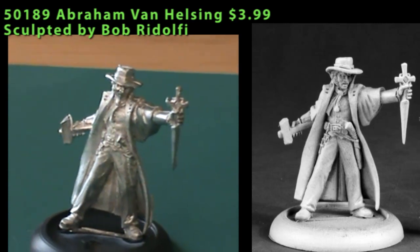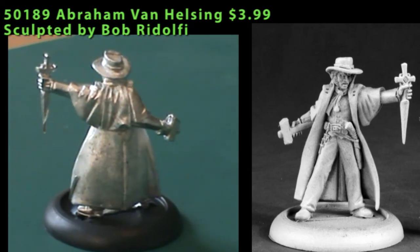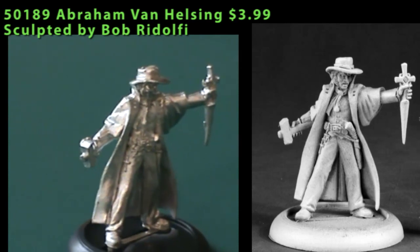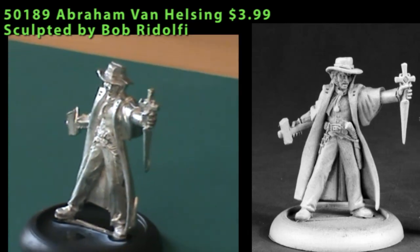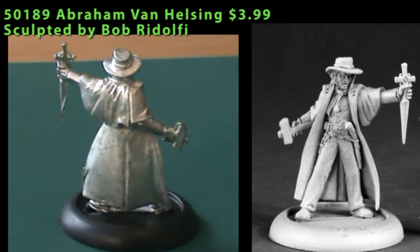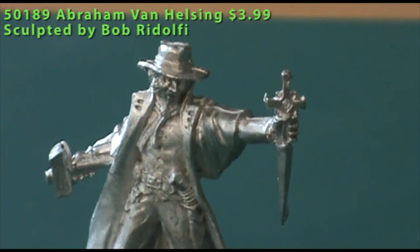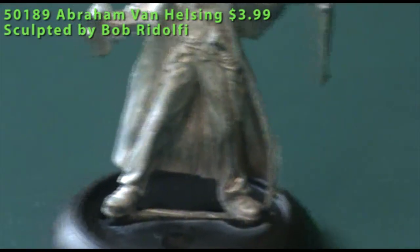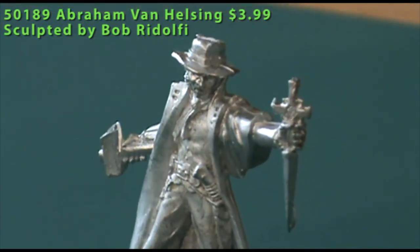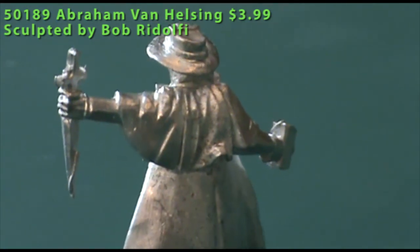Next we have Abraham Van Helsing, the archenemy of Dracula. Single-piece miniature — he's carrying a crucifix-and-stake combination in his left hand and a mallet in his right. On his belt he carries a large dagger on one side, and on the other side a crucifix and a Star of David, both emblems for warding off the undead. He also has some small pouches that might contain garlic or vials of holy water. He's wearing a heavy cloak with the collar pulled up around his neck and a wide-brimmed hat. There were some metal bits from casting that needed cleaning and some mold lines, most of which were faint — though a thicker one ran across the top of his hat, which was easily removed since it was on a flat area.